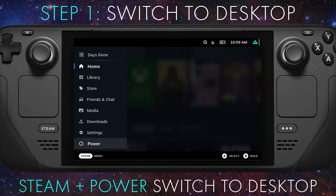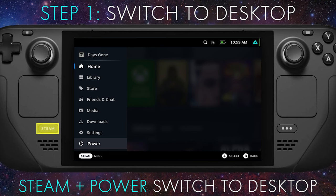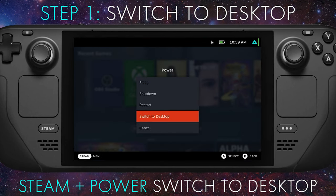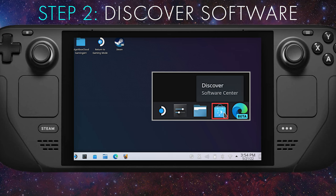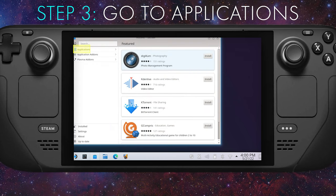Let's get right into it. Step one: on your Steam Deck, press the Steam button, select Power, then select Switch to Desktop. Step two: look for the Discover Software Center — this option should be available in the taskbar and it looks like a shopping bag. Step three: select Applications.